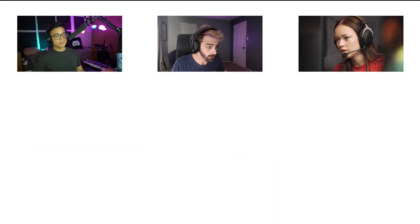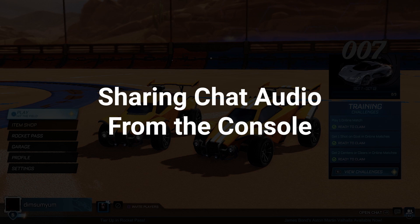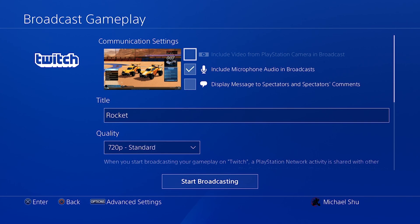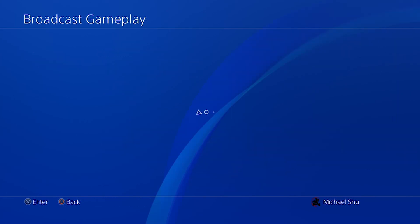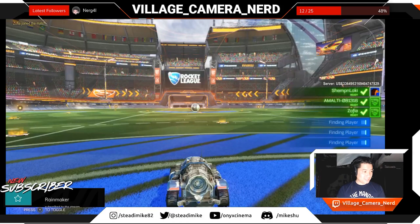There are a few different ways to make this happen, both on your console or with the help of Lightstream Studio. Streaming audio chat straight from your PlayStation's broadcast menu and into Lightstream Studio may seem like the most straightforward way to share multiplayer chat with the overlay and alert benefits of Lightstream Studio, but it comes with some caveats.